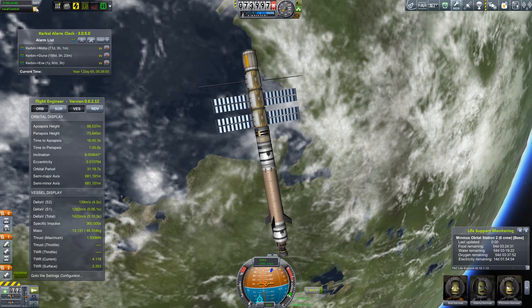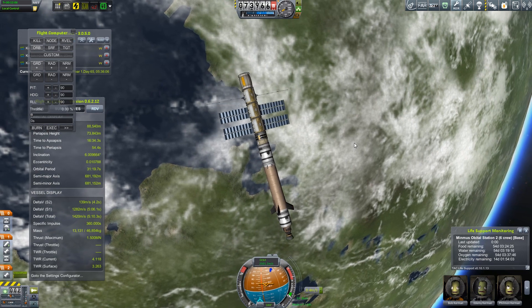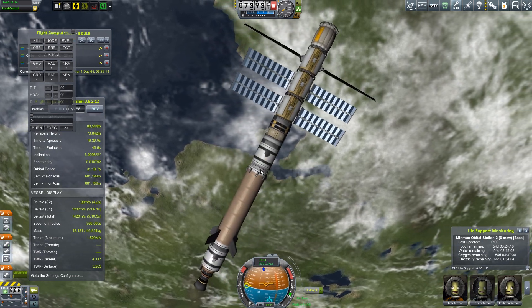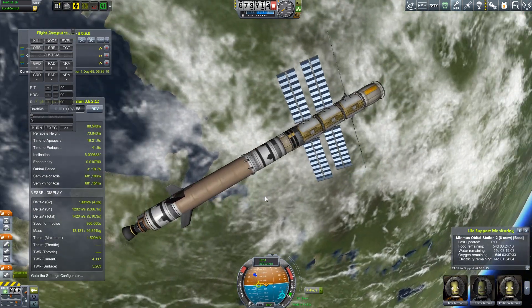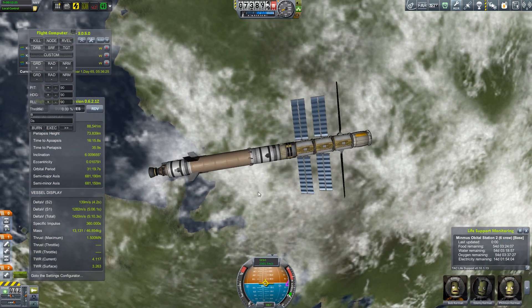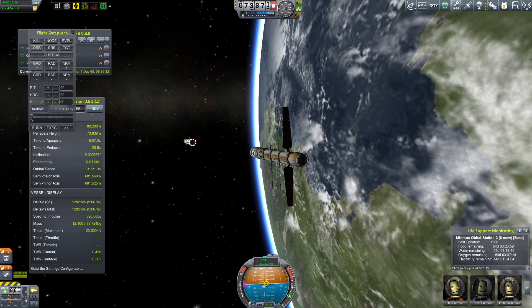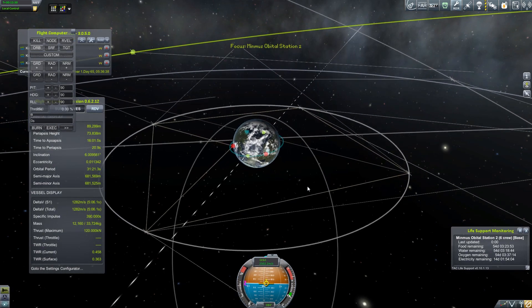Let's go ahead and hit prograde. We have a transfer stage here, which is just this little bit of KW fuel and the low-profile engine. The low-profile engine — I think I have shown it in a previous video — is my favorite thing in this entire set of mods. It's absolutely amazing; it's so small and so efficient. Let's go ahead and hit the stage button. There goes the bottom stage — hopefully that will re-enter. If it doesn't, it's in an awkward orbit anyway and we should never have an issue colliding into it.